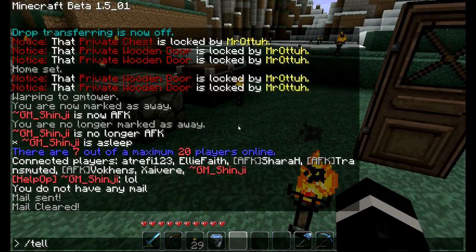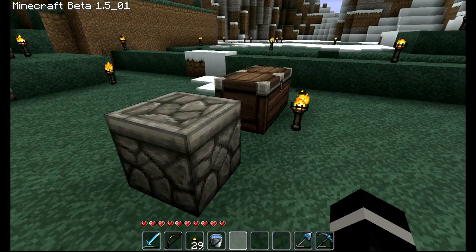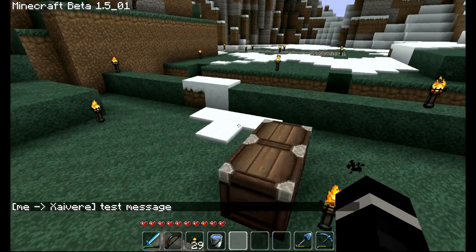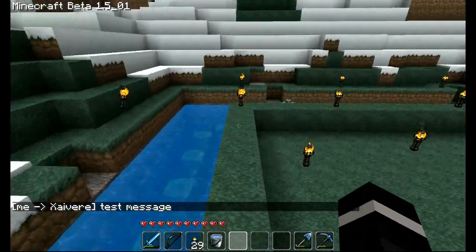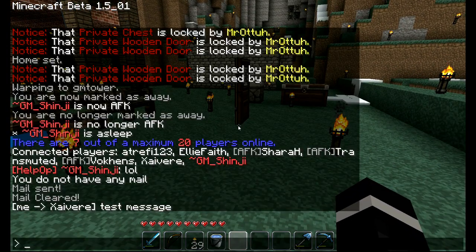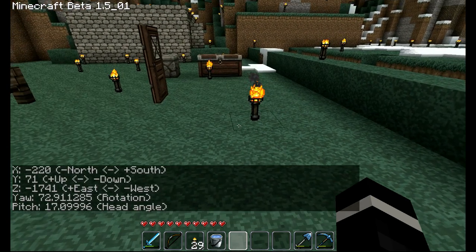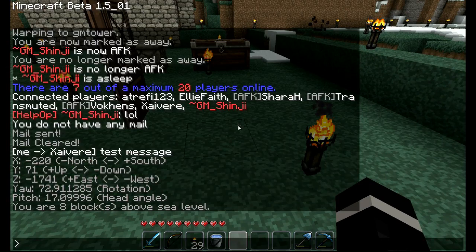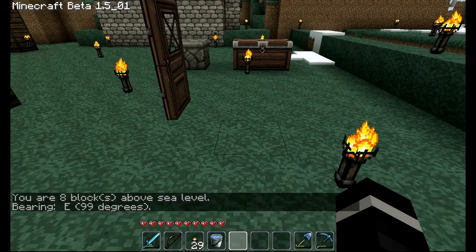You can also whisper people with slash tell or slash msg. For slash tell it would be slash tell space their name space and then a message; or you could type slash msg their name and then a message. Slash tell is actually the server command and slash msg is the Essentials command, but they work the same way. Then the last three commands are slash getpos — short for get position — which tells you your coordinates; slash depth, which tells you how many blocks you are above sea level; and slash compass, which tells you which direction you're facing.